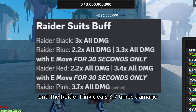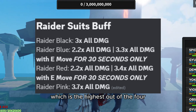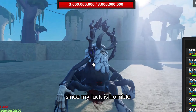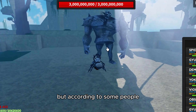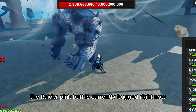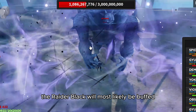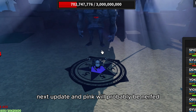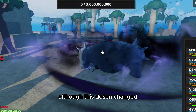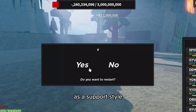The raider pink deals a 3.7x damage buff to everything, which is the highest out of the four. I'm yet to get the raider pink suit since my luck is horrible, but according to some people the raider pink buff is currently bugged. The developers will most likely fix it, and the raider black will most likely be buffed to be the superior suit next update, with pink probably being nerfed.